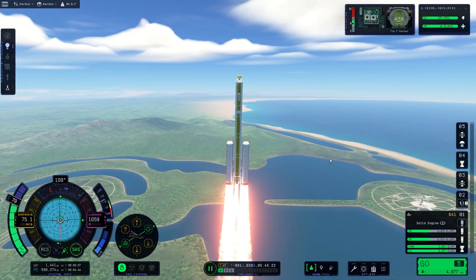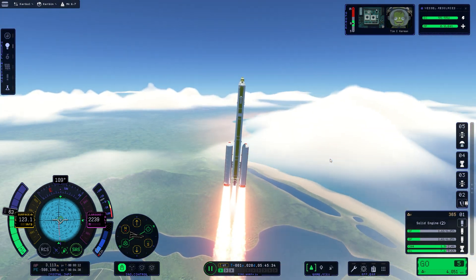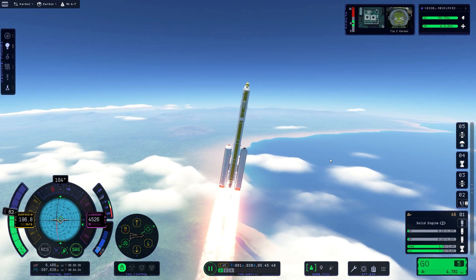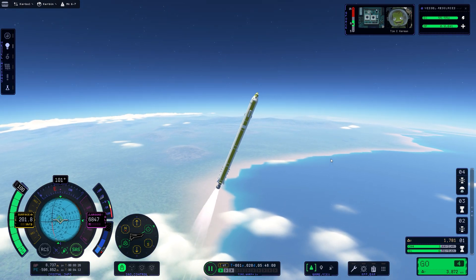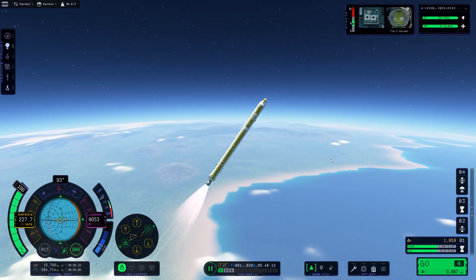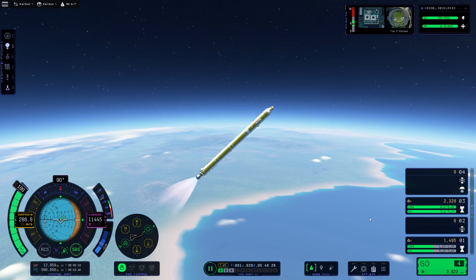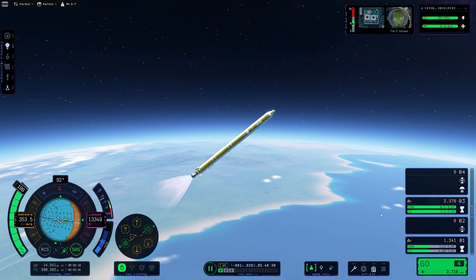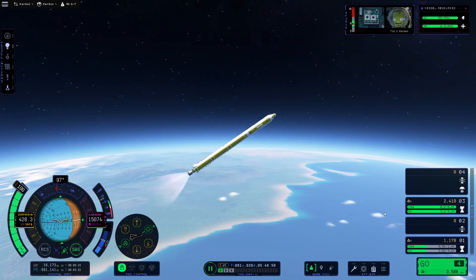Now I'm doing my regular gravity turn, aiming for 45 degrees by 10,000 meters. I've talked enough about getting to orbit and gravity turns - I've made a full-on tutorial about how to get to orbit. At this point we've got quite far into the series so by now you should be able to do this by yourself. Getting to orbit - not the entire mission, but just getting to orbit - you should be able to do without a tutorial. That's what I'm trying to say.